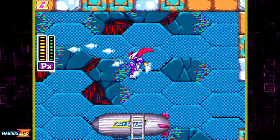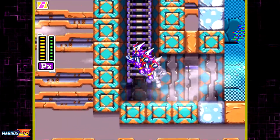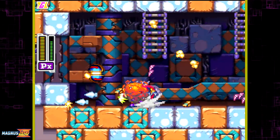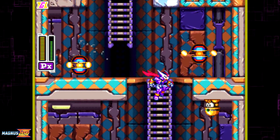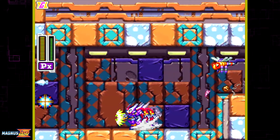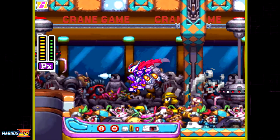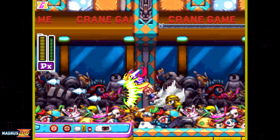In Mega Man ZX, Model PX regularly receives a ton of flack for being one of the worst forms in the game. And to be fair, on first glance without experimenting further with its limited moveset, it is easy to come to that conclusion. It doesn't help that a couple of other forms' kits dwarf it and spoil the player with their more straightforward tools, along with a myriad of other factors, and Model X's basic playstyle of double charge and shoot effectively allows the player to turn off their brain and just focus on dodging and aiming.